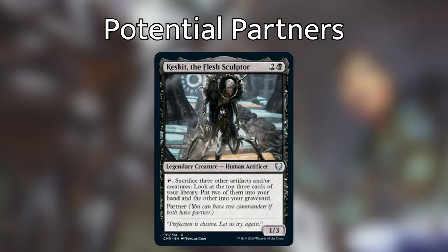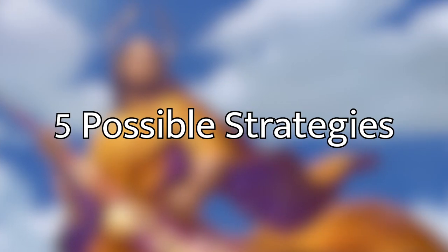The last potential partner I'll recommend is Keskit, the Flesh Sculptor, which was just revealed. Keskit is a legendary creature — human artificer — that costs two and a black and is a 1/3. Your deck would be an Orzhov deck. He says: tap, sacrifice three other artifacts and/or creatures — look at the top three cards of your library, put two into your hand and the other into your graveyard. What he does for Rebbec is fuel the graveyard with lots of artifacts that can be targeted for the recursion white offers, and he also gives draw synergy — drawing two cards every time you sacrifice a bunch of artifacts. If you're playing Keskit, I'd recommend going for an aristocrats theme but with artifacts, making lots of clue tokens and feeding off that graveyard recursion strategy.